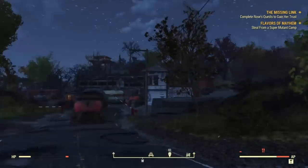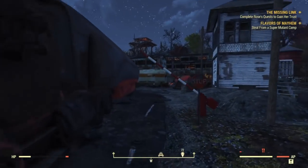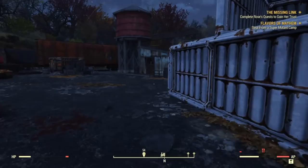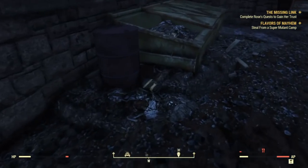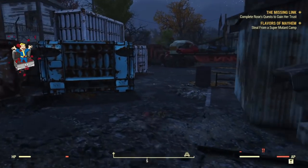So what you're going to be doing when you come in here: you'll come up to this spot right here with the big red truck and the gate. You're going to walk this way to your right. There are going to be quite a bit of enemies, a lot of shooting going on. First cap box is right here — I got 34 caps.